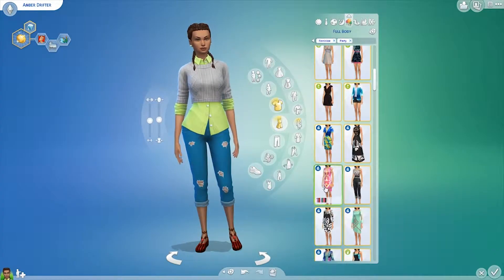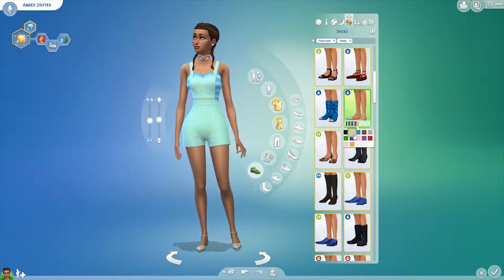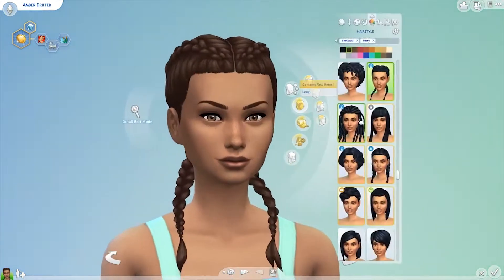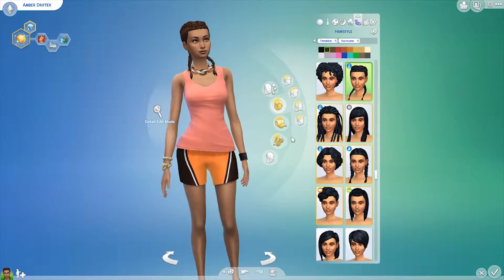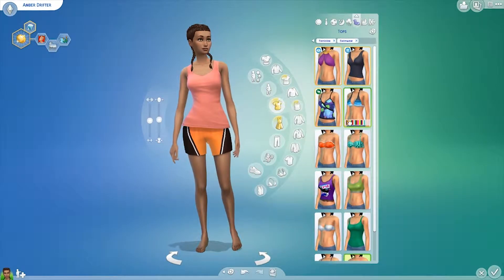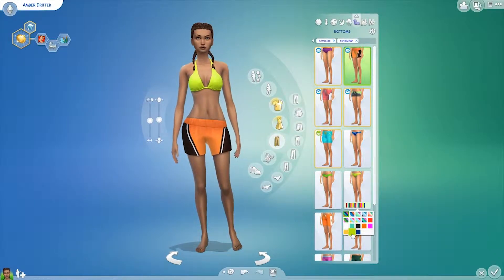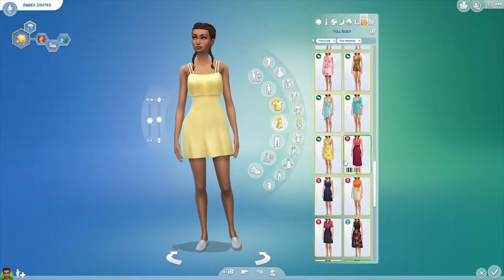I went with a very casual playsuit - the one that came with the Backyard Stuff Pack. I'm going to give her a different hairstyle but no makeup; she doesn't really need it anyway, I think she's a really pretty sim. And of course the swimwear, which I don't think she'll be wearing very much, but hey, I've got to do it.